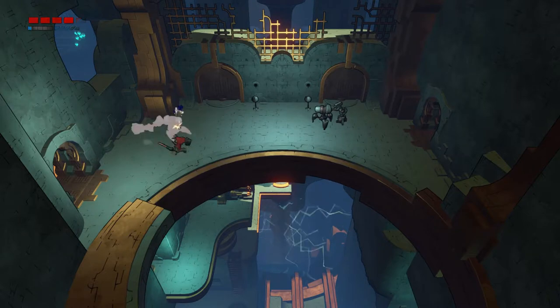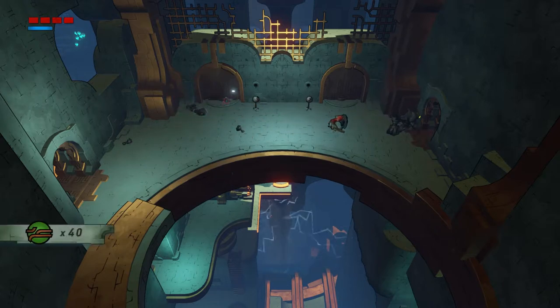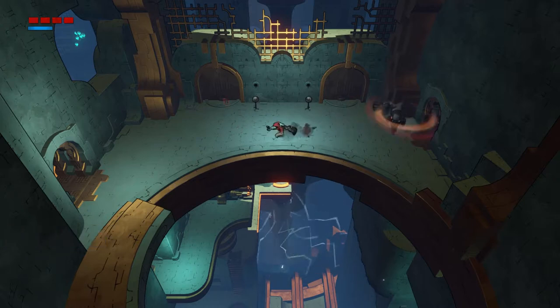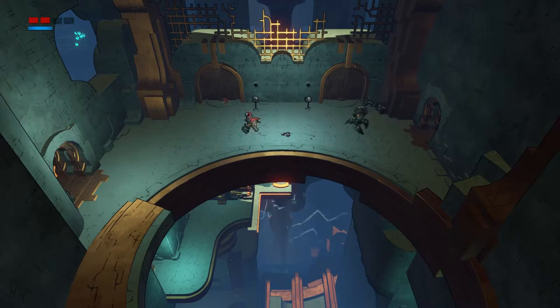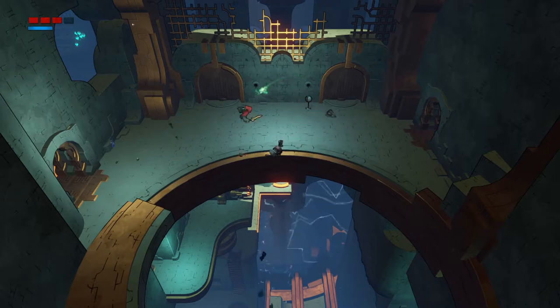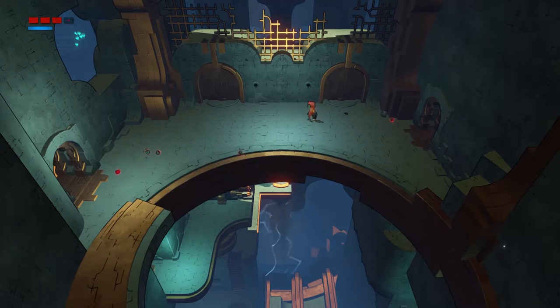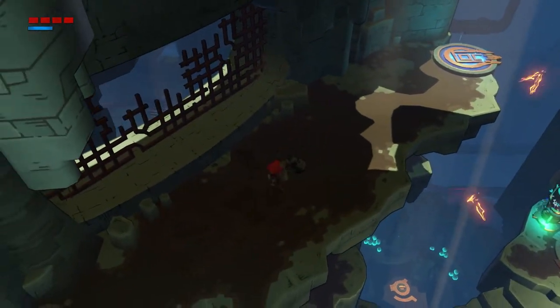I tried to dodge roll but I didn't press the dodge roll button, which is not correct. You have to be sprinting in order to actually do a sprint attack. Can I do a running jump attack? Doesn't seem to make a difference - good to know. This is the world without me pressing that button.